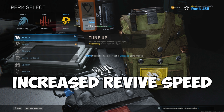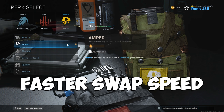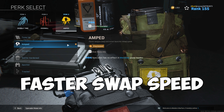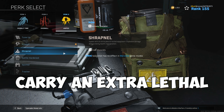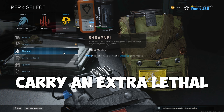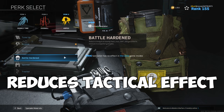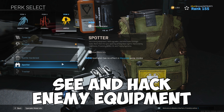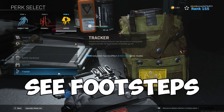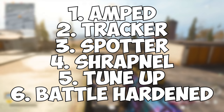For the third perk slot, let's start with Tune-Up, which increases revival speed by 25% — helpful to quickly get teammates up and disrupt enemy timing. Amps gives faster weapon swap and launcher reload speed, best used for quickly switching to a sniper or another weapon in close situations. Shrapnel gives you an extra lethal and delays enemy health regeneration when hit by explosives — use this if you rely on lethals. Battle Hardened reduces the strength of enemy flashes, stuns, EMP, and gas grenades, and makes you immune to snapshot grenades. Spotter lets you see enemy equipment and killstreaks and hack certain equipment — helpful for pushing buildings. Tracker lets you see recent enemy footsteps, good for chasing enemies or alerting you to nearby threats. Here's my ranking for the third perk slot in order of how useful they are.